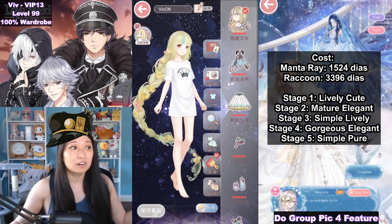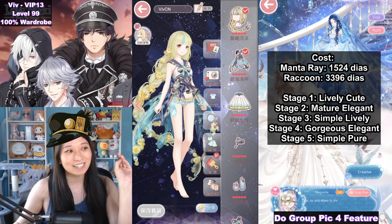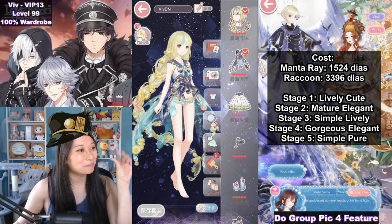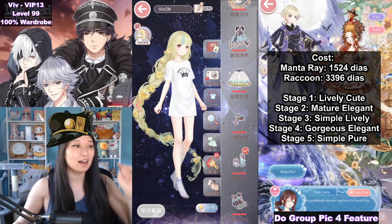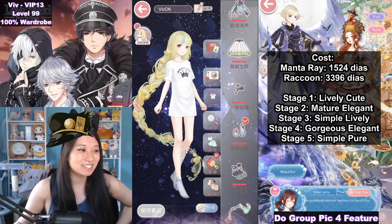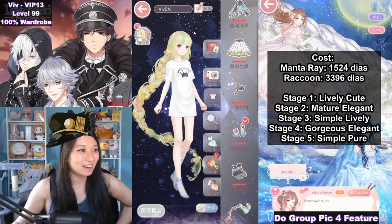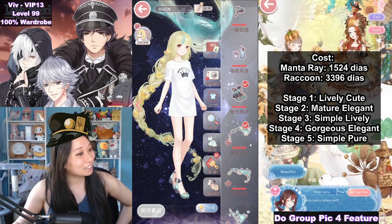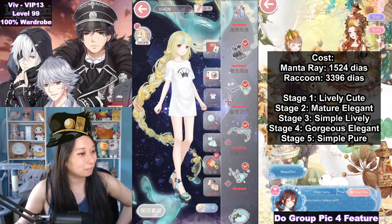Let me show you a quick breakdown. First up we have the hair. The cool thing about this is it is a separate top and a separate bottom, and the separate top is so cute. And then we also have this leg garden thing, and we have the socks. Then we have the shoe, and then Manta Ray number one, Manta Ray number two, and Manta Ray number three.